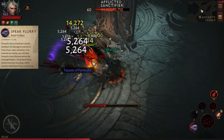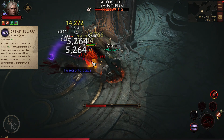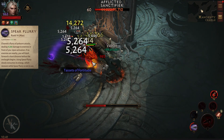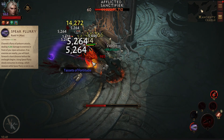Spear Flurry. Channel a flurry of polearm attacks, dealing 1,000 to 100 damage to enemies in front of you. Upon activation, if no enemies are nearby, you will dash forward a short distance before the onslaught begins. Using Spear Flurry slowly consumes its energy, which recovers while Spear Flurry is not in use. We can increase its damage from the hit essence and get a bleed effect from the shoulders.